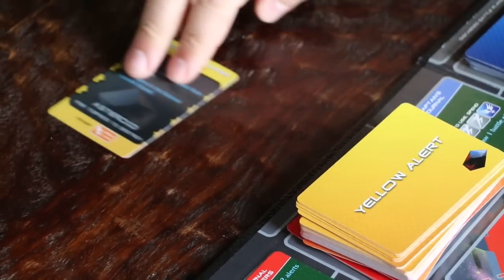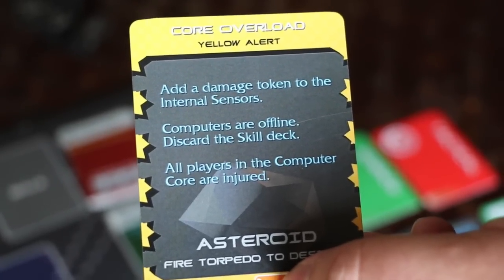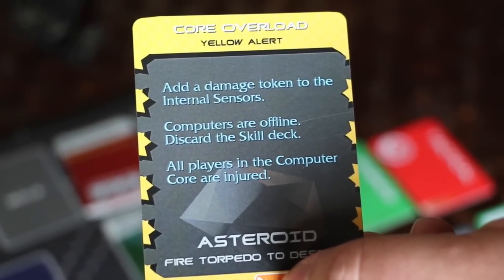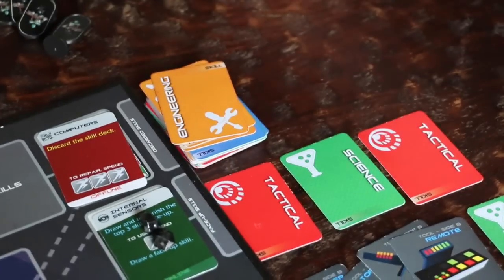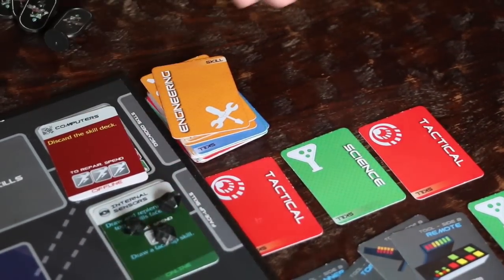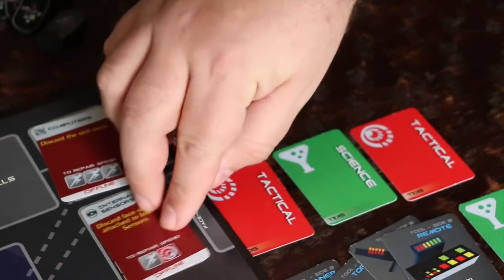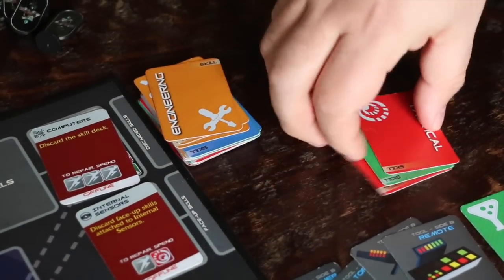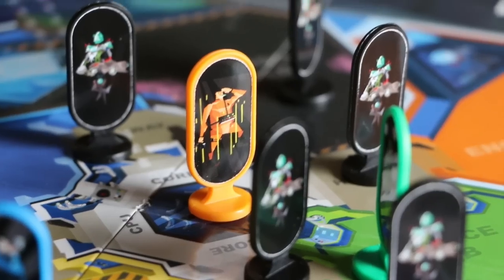All that's left for his turn is to resolve his alert: we're going to add a damage token to the internal sensors, computers are going to go offline, and all players in the computer core will be injured. We should have paid better attention to the external scanners. We'll add that damage token to the internal sensors, and unfortunately that's going to knock it offline, which requires us to discard the attached skills. The computers are already offline, so there's nothing to do there. Unfortunately, we'll take our injury. All that's left is to discard this alert.